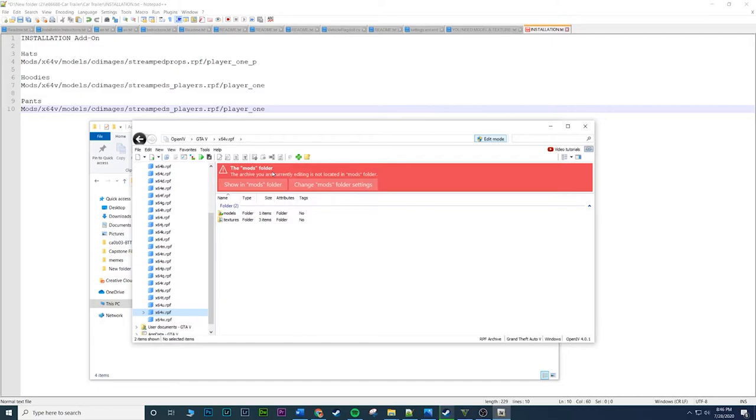It's going to warn you that you're editing outside your mods folder and ask if you want to show the mods folder. If you don't have it, it'll ask if you want to copy the mods folder — that's where you click yes. This applies to all of these locations. If you already have the mods folder set up it'll say 'showing mods folder,' but if you don't, you'll see the option to copy the mods folder — that's what you want.